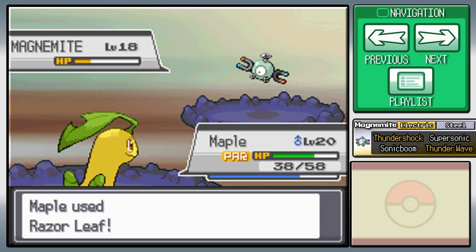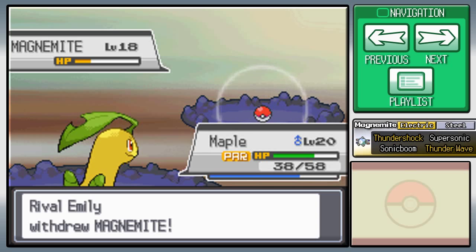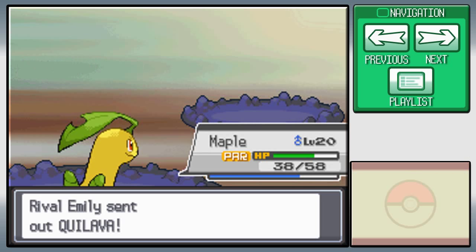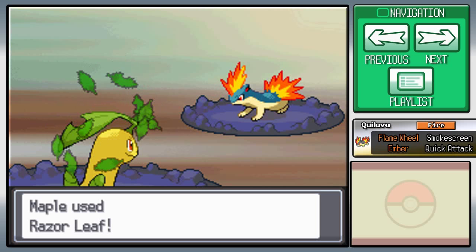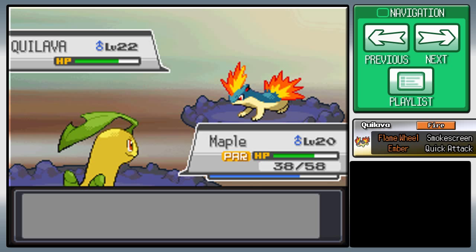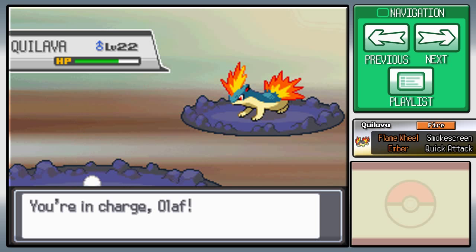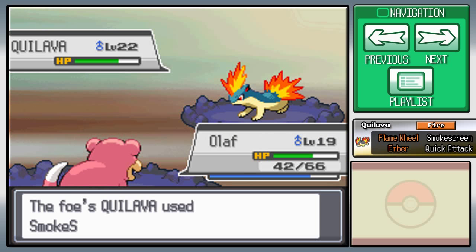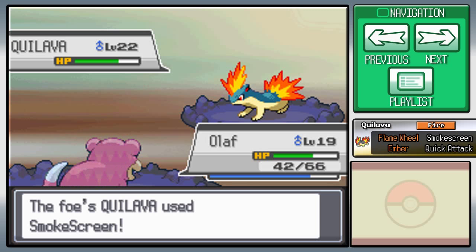That move got a lot more grotesque. We're gonna throw out Magnemite — we don't actually have much to combat that except for Maple to resist it, so that's the best we can do is throw out Maple. Luckily it's under level — being a Steel type they figured you're gonna have a hard time with this thing, so they lowered its level.